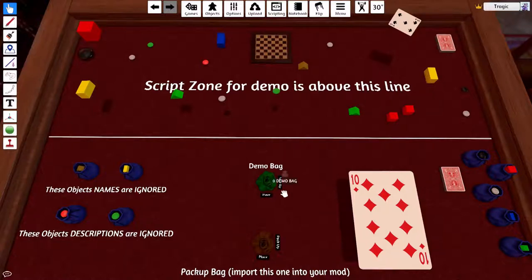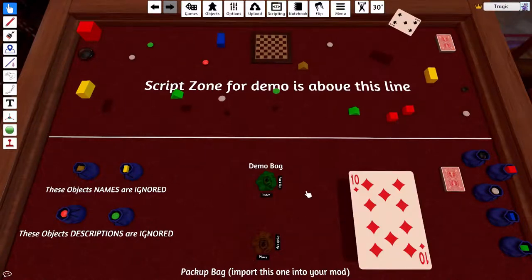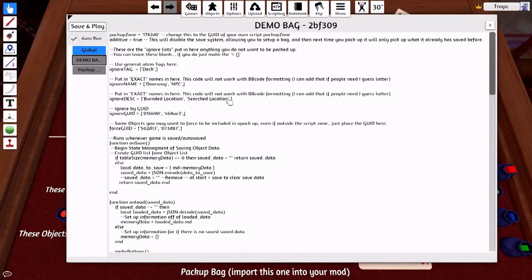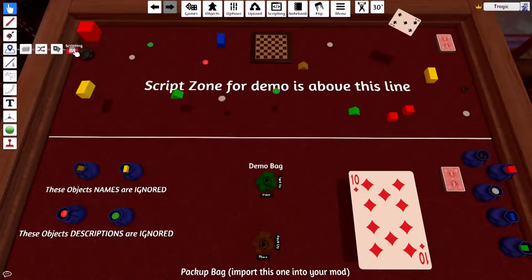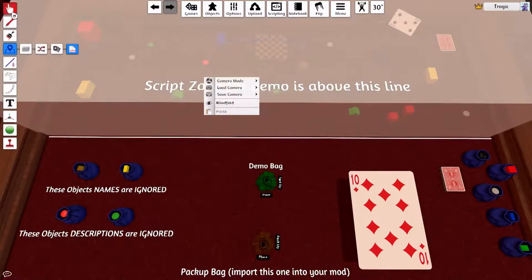You're probably wondering why there's tons of stuff not getting picked up — that's because I've just demonstrated some of the different options. So basically what I'm going to do is load up the scripting, go to the demo bag, and walk you through how to set this mod up for when you use it yourself. You need to type in the Pack-Up Zone number — the script zone you want to pack up from. The way you do that is just right-click on the zone you've drawn and you get the number. It's that simple.